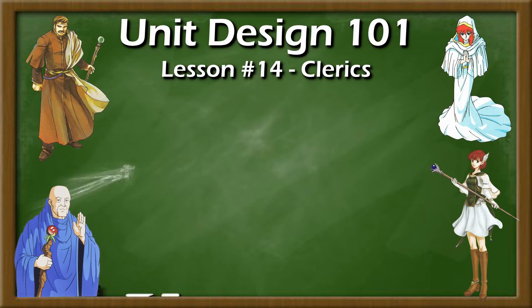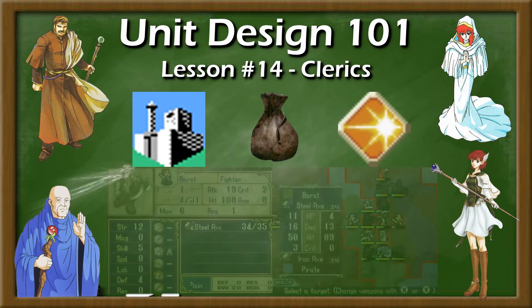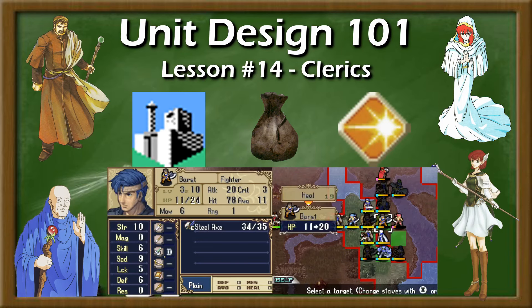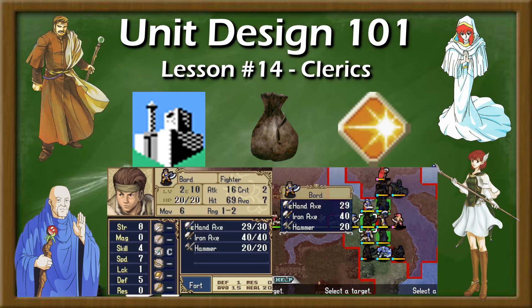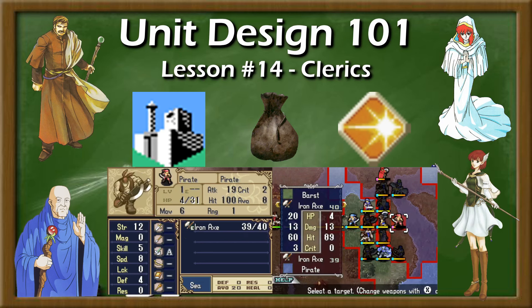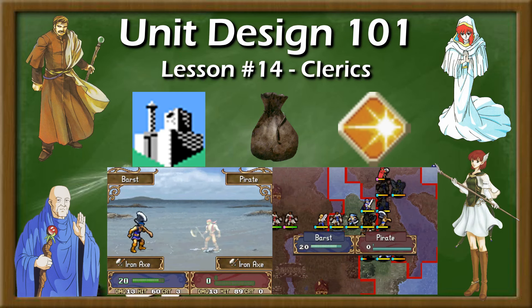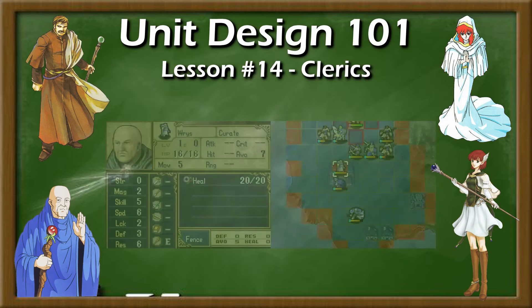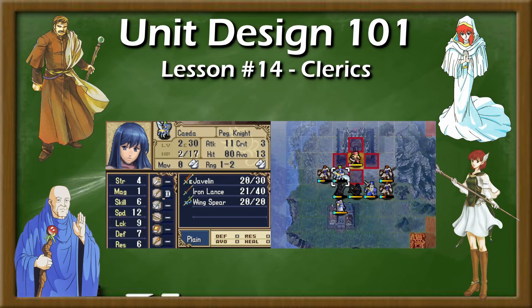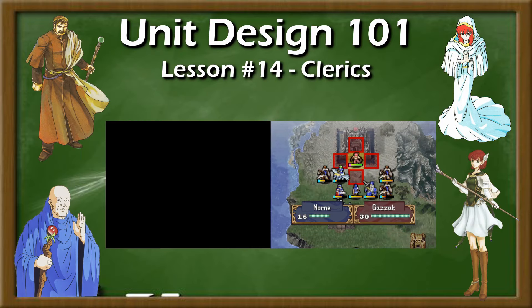The only ways to heal your units on a map in most Fire Emblem games are either to wait on a healing tile, use a consumable item, activate a unique skill or weapon effect, or be healed with a staff. Since very few units have access to self-healing skills or weapons, and map tiles are often too slow or inconvenient for most healing needs, being able to use a healer is usually the best and often only way to restore a unit's hit points — particularly in the early game where healing items are rarer or more valuable. Without a way to reliably restore hit points, many maps become far more difficult, particularly on higher difficulties with harder hitting or more accurate enemies.